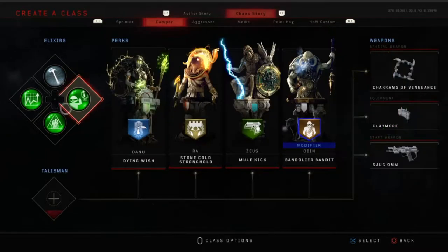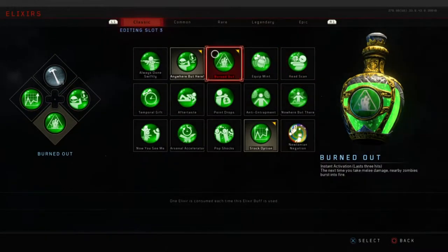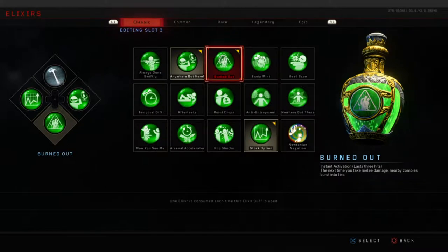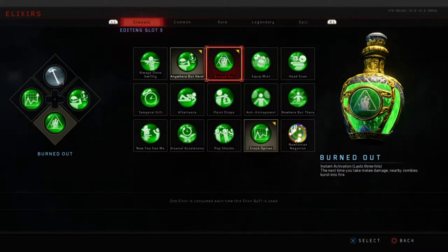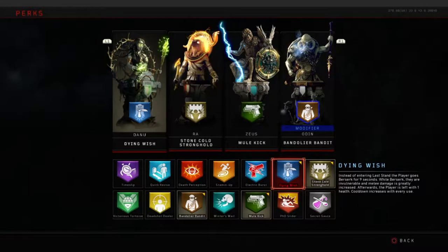Next we have one of the best elixirs in my opinion from Black Ops 3 - Burned Out. Good for a couple of hits, kills all the zombies in your immediate vicinity by bursting them into flame. Super helpful in a pinch, either running through to get your perks back or just trapped in the corner - same situation as Anywhere But Here. That's where our first perk comes in: Dying Wish.